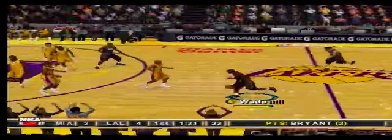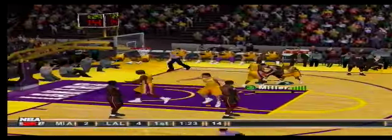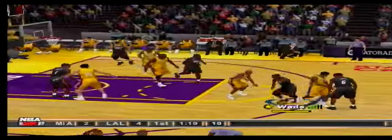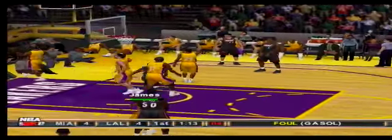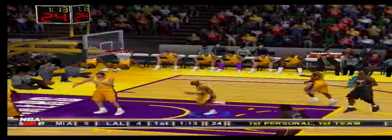The Heat with the ball. 1:33 left in the first quarter. Passes it to LeBron. James crosses it over. To Miller. Wade gives the uptake. Feeds it to James. They need to get off the shot. LeBron got the bucket and the foul.